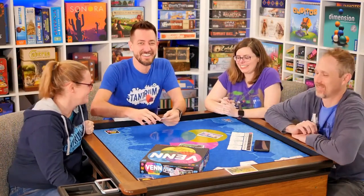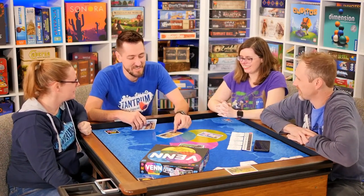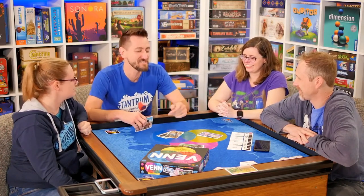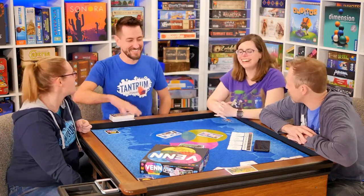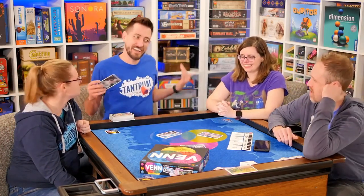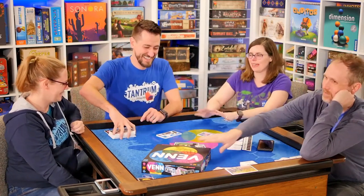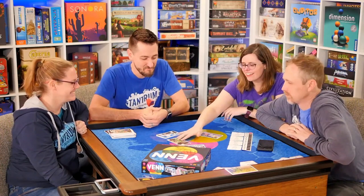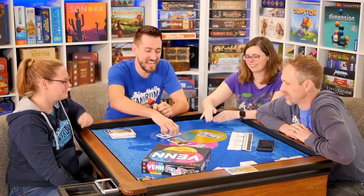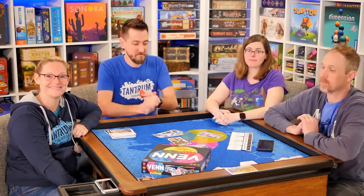The group celebrates. Will explains his thinking: the hummingbird for 'hasty,' two racing figures tied for 'tie,' and a golden image for 'gold.' They reflect on how the game worked and note it was a close one. The hosts close out: 'That is Venn from The Op — check it out at your friendly local game store. Thanks for watching!'